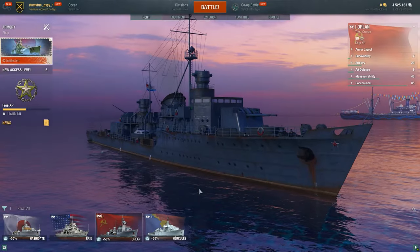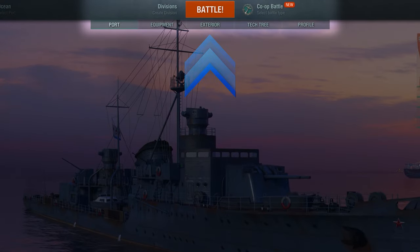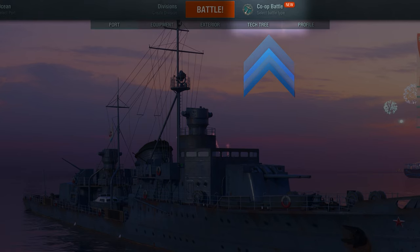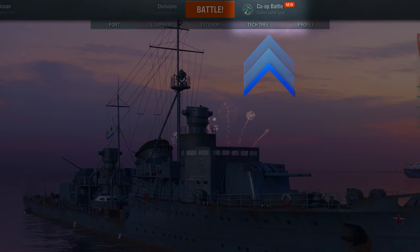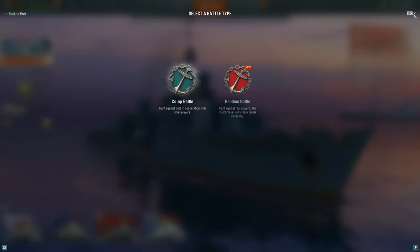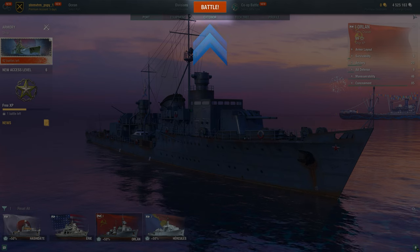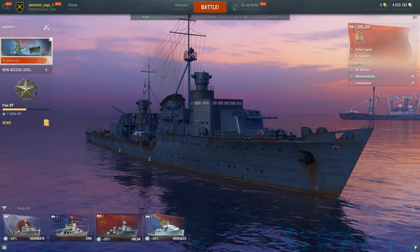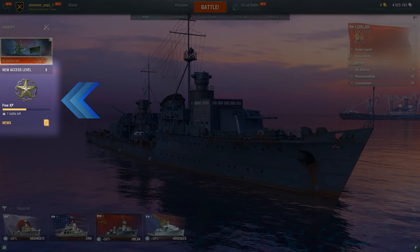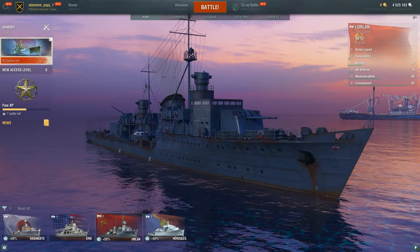To the right of the mentioned menu are some buttons that you'll need. Among them is a particularly important one: Select Battle Type, where you should start with either co-op battles, which are available from the very beginning, or random battles, which unlock after three completed battles, plus the big red Battle button. The access level and new features available depend on the number of played battles, but you'll learn all this a bit later.